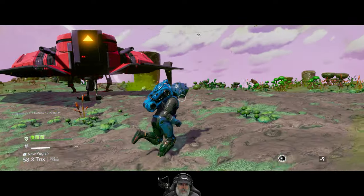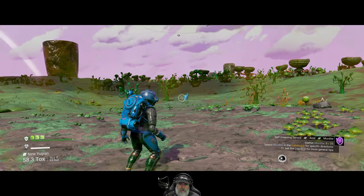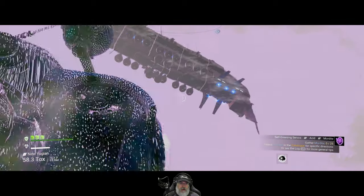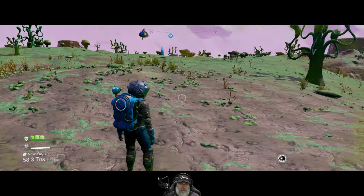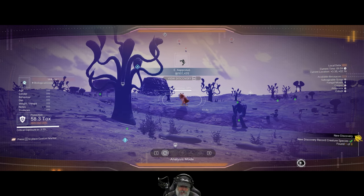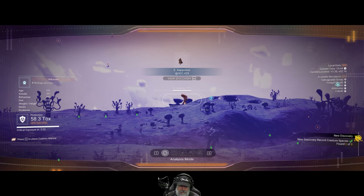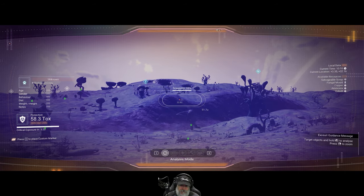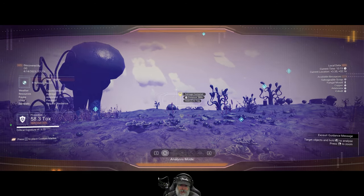Is he coming? There's some big critter over there. We have the freighter here. Why didn't the Sentinel come with him? I'm missing something. Let's do some scanning — might as well make some extra money. Oh, look at that dude over there — that's funny. Units perceived.